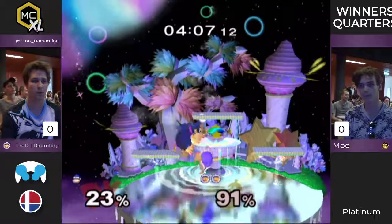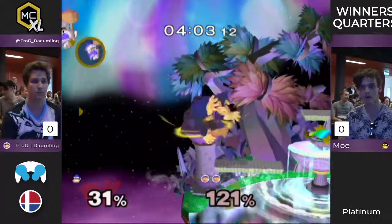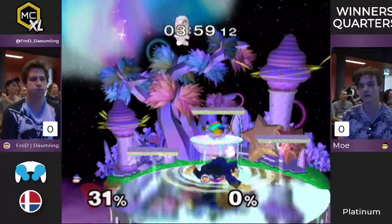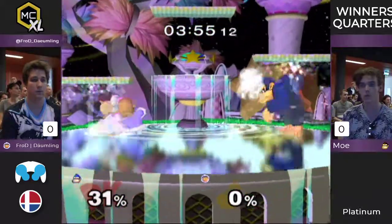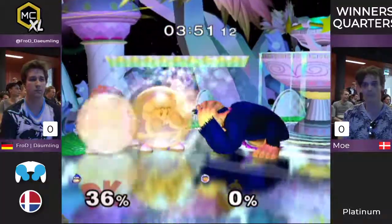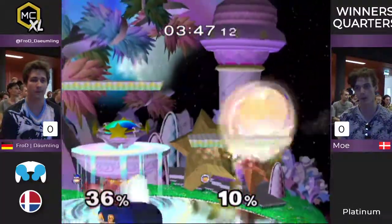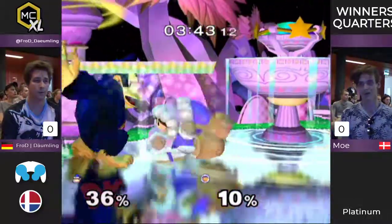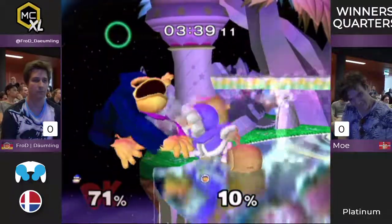That's a really interesting way to get an opening and to separate them. He ledge cancelled the down air, did a back air, and now he gave him another back air. This is the first game, guys — this is really interesting, it could go either way. He's trying to lure him in. That's a wobble if I ever saw one.